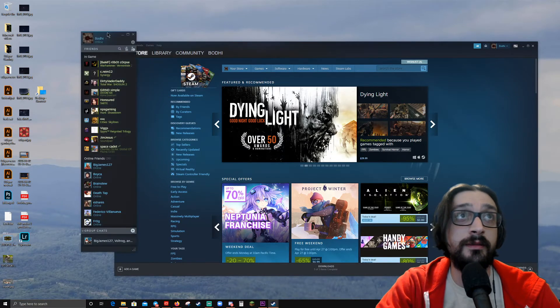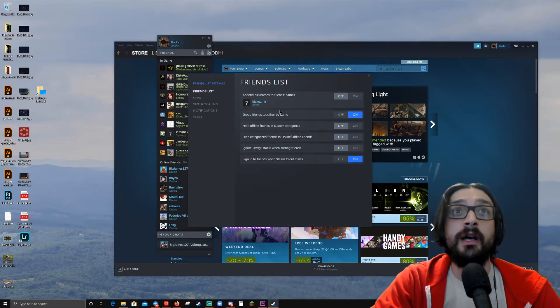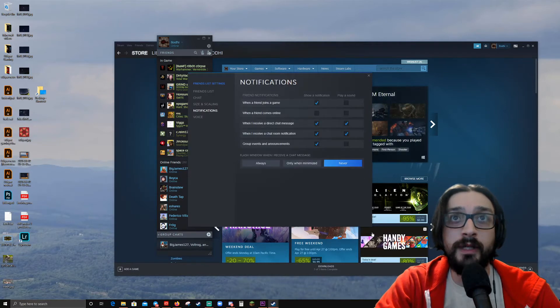Open your friends list. Bada bing, bada boom. Click the settings. And then your friends list — sign in, blah blah blah. Chat. Nope, nope. So, notifications.